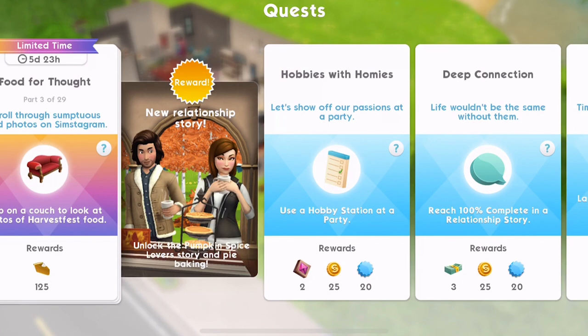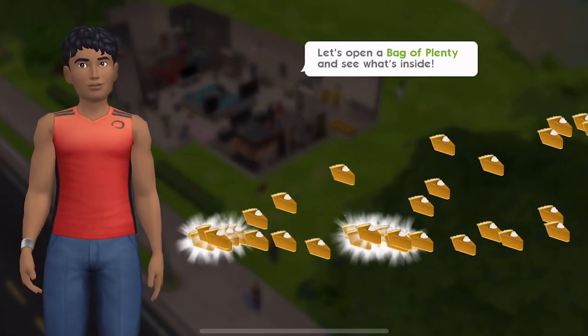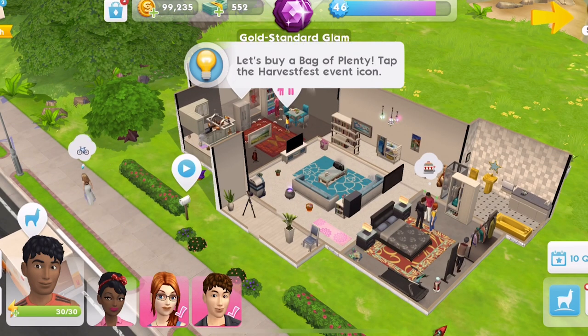Now we need to scroll through sumptuous food photos on Simstagram — tap on a couch and look at photos of Harvest Fest food. We just got extra pie slices — Happy Harvest Fest. I'm going to ignore the prompt to open a bag of plenty for now.